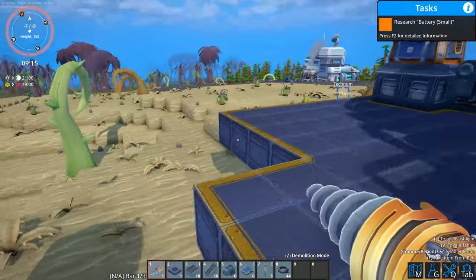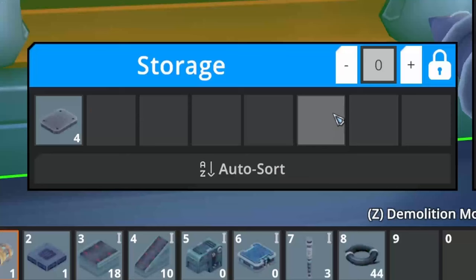How much biomass have you got left? You've got 66. The storage boxes allow you to lock spaces up - nice, I like that.